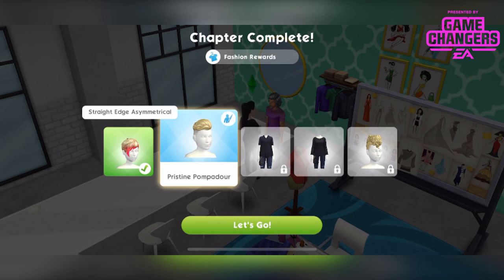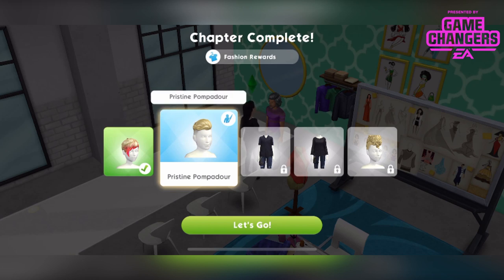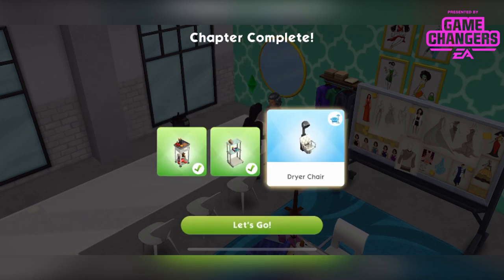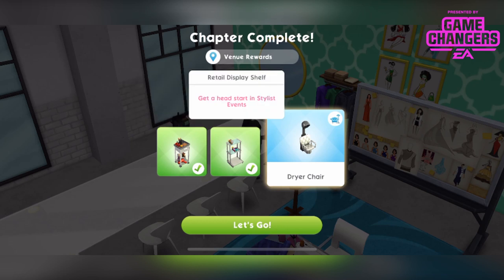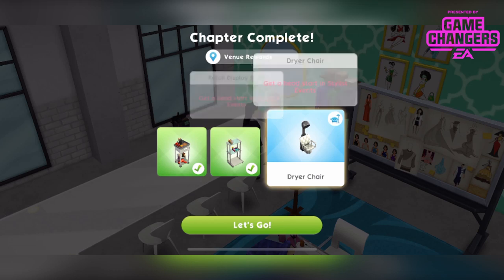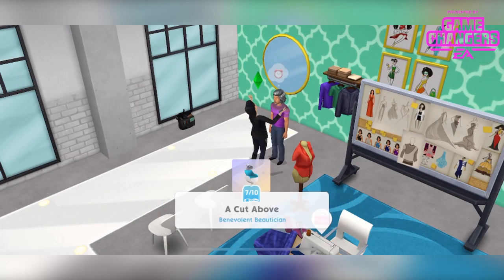I need to show you these items. We're using the stylish chair. We've also got these two things which I've already shown you, so we'll place that dryer chair — that'll help us with events. Now we're on part 7 of 10.